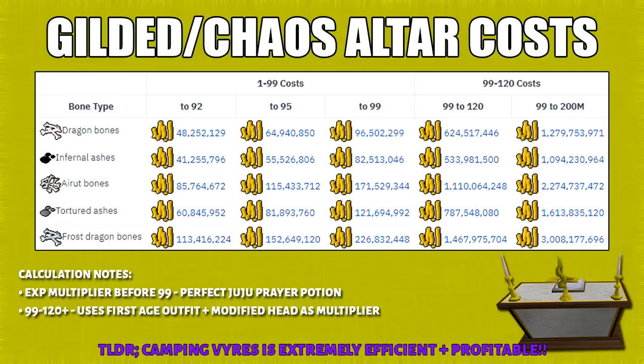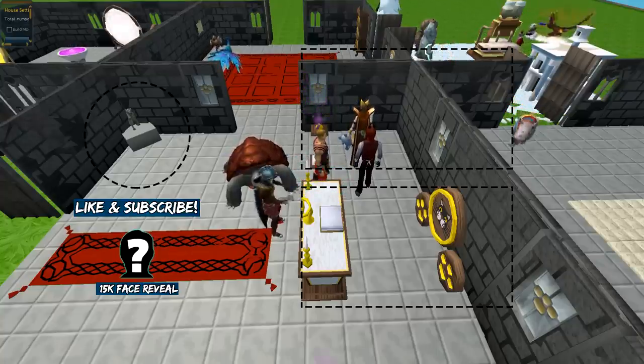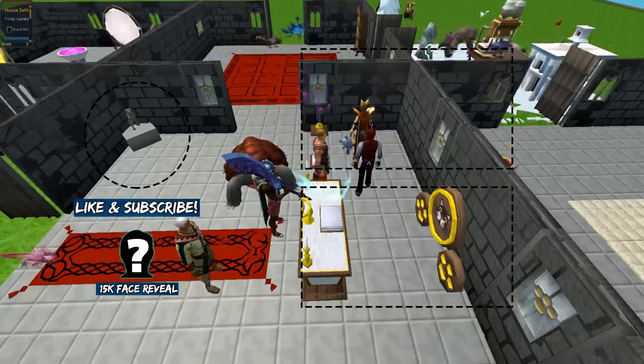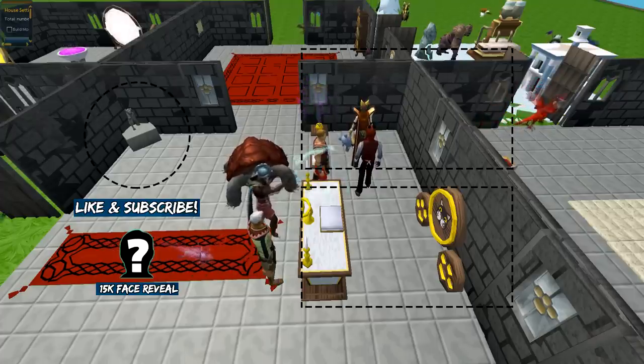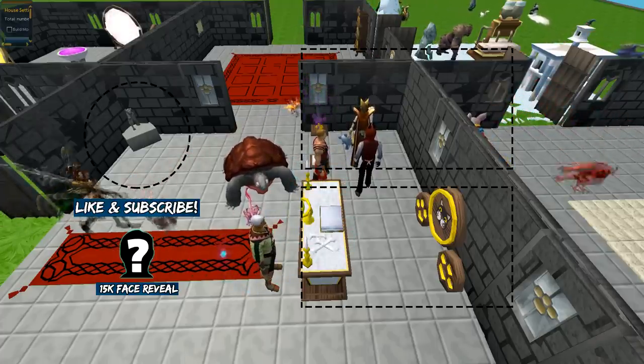This wraps up my entire 1 to 99 or 120 prayer guide. I highly recommend Vyres because they're not only cheap and profitable, but they give decent combat XP per hour. This is the cost calculation for the bones and ashes if you're using the chaos or gilded altars. Either way, just choose which method is right for you, and best of luck training prayer. Be sure to subscribe if you haven't done so already, because I will definitely be doing more 1 to 99 guides in the future.